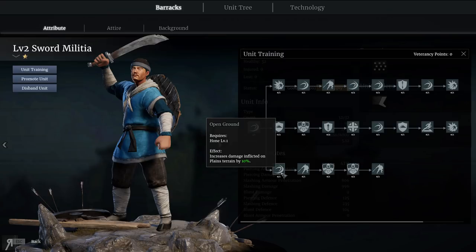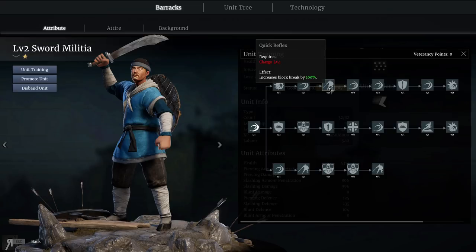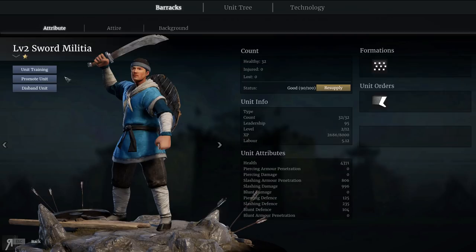As you can see, it increases damage inflicted on plains terrain, so if you're doing a lot of field battles, you can increase your slash defense to make them more of a centurion-type unit that's harder to kill. Or you can unlock the column formation, unlocking charge, increases block break, and so on. There are a lot of different customizations to go for, and you can also change their attire — you can literally do that. That's really really cool.